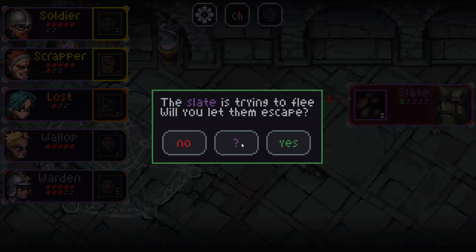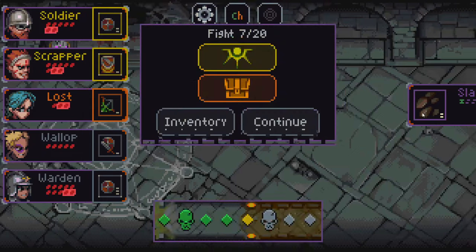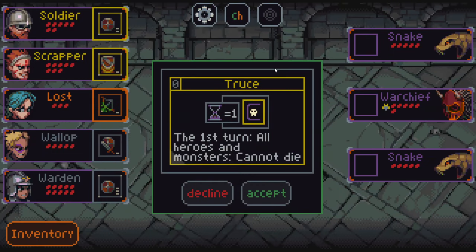Now the slate's trying to escape — they'll try to flee if they think the game is hopeless, so we're just going to let them run away. This is a modifier the game is offering me that will make it so all heroes and monsters cannot die on the first turn of combat. I think that's not bad, but I do like killing off my enemies. I have a very offense-heavy team here, so I'm going to decline this.